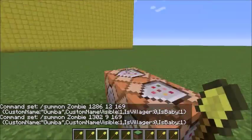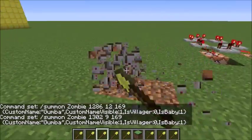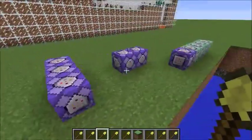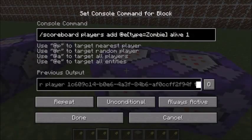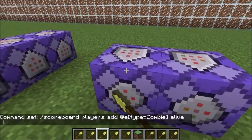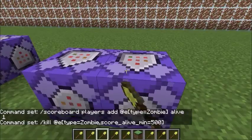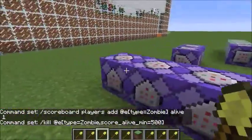There's a simple clock running along here. These are command blocks that summon the zombie named Goomba, and it makes sure it is a baby. This one is the same thing, just different coordinates, so they're spawning in two different places. It adds, at entity zombie, alive, one — so I have a scoreboard objective named alive and I'm constantly adding one since this is a repeating command block. After 500 ticks of being alive, it kills the zombie so it can't be around for too long.